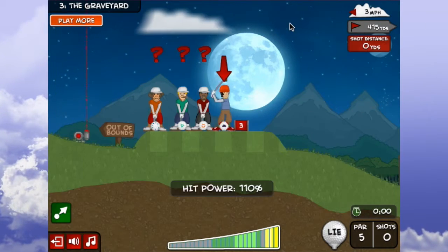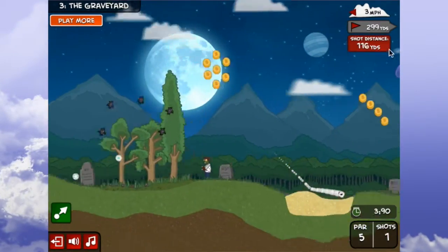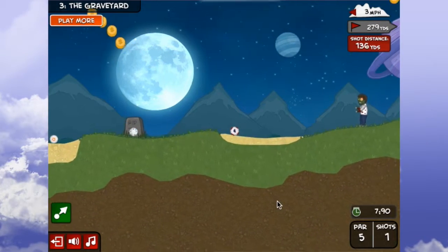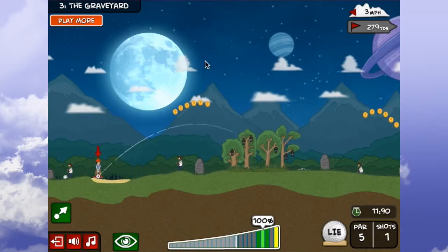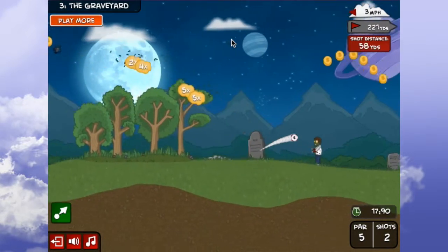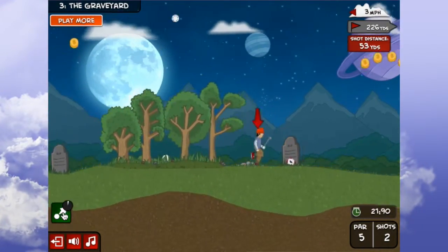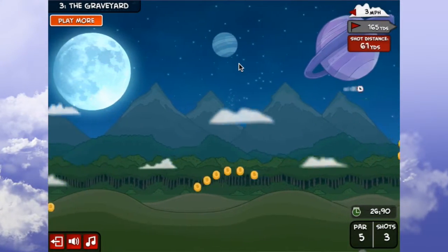Yeah, it's a little buggy. Other than that, it's your standard UI: how far you shot it, how far you need to go, the wind which I never care for, the par, your number of shots, your time. You've got your power-ups over here, which I never really use. I guess I'll use one in a minute just to show it off. If you hit the zombies on this hole, it's a pain in the butt and you're not a happy camper.